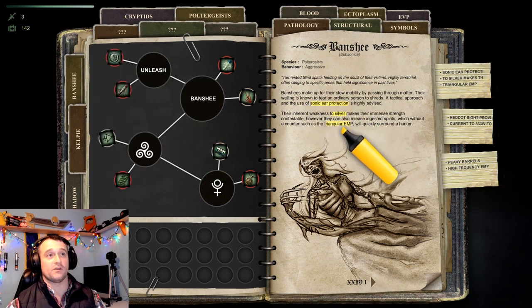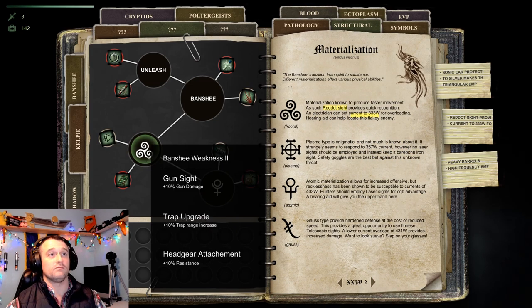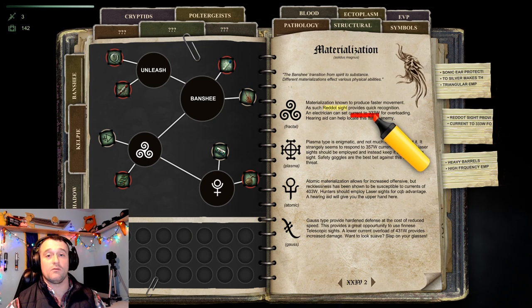So here we go: sonic air protection, silver, triangular EMP. And then you need this symbol, so you go over and you read — current's 333 watts. This one would be 357, this one would be 403, and this one would be 431.